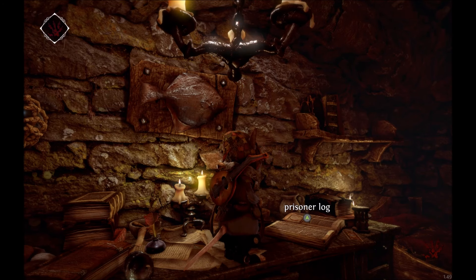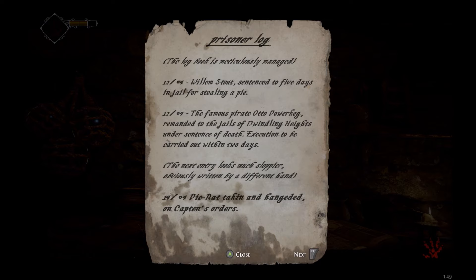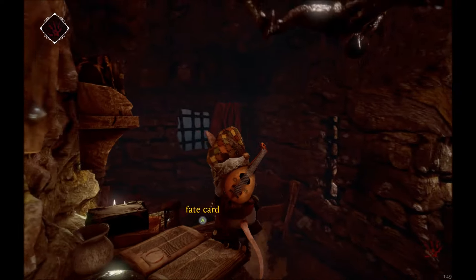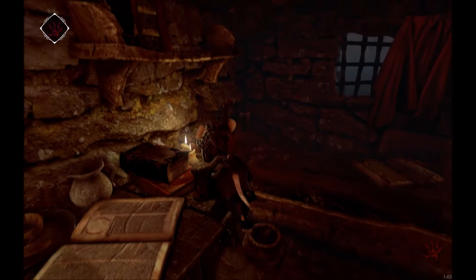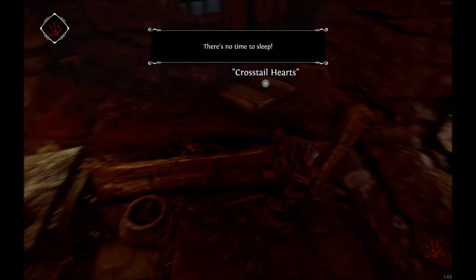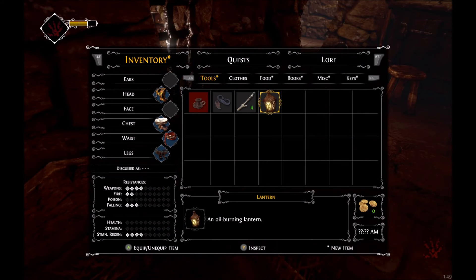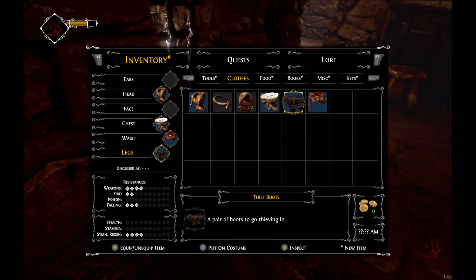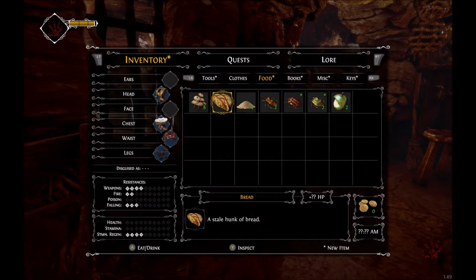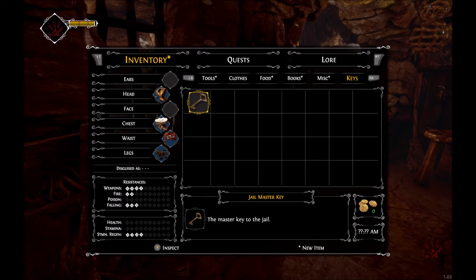Jail map - ooh. Prisoner logs. I should get my chair less squeaky. I'm going to look through a lot of these logs when I'm not trying to record a video. A fake card. What key did I pick up? Jail master key.